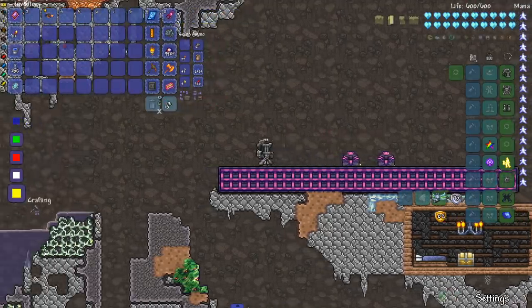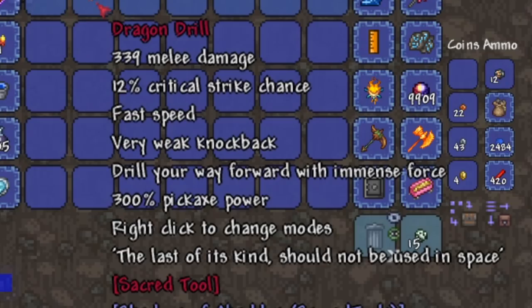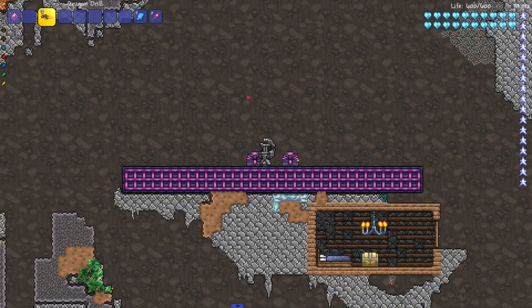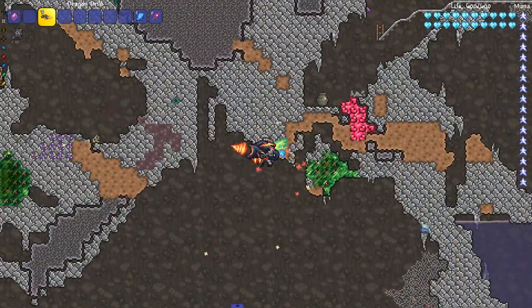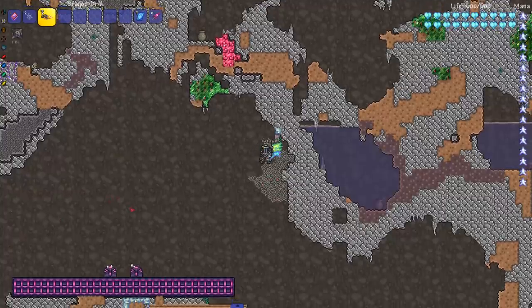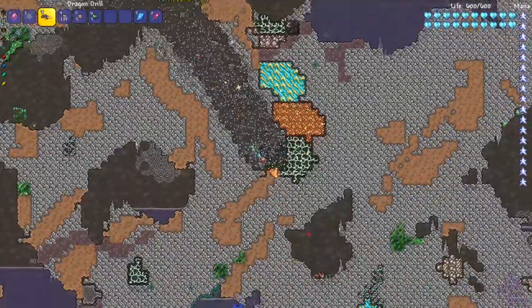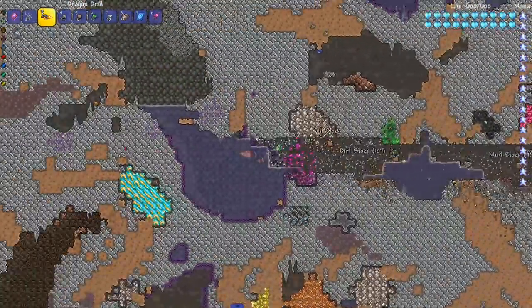Next up is the dragon drill from the Shadows of Abaddon mod. It has 300 pickaxe power and you right-click to change modes. It has two modes: a flying mode where you can fly around freely, and a drill mode where you turn into a drill and bulldoze through everything. This is amazing — this is why I consider it a mount.